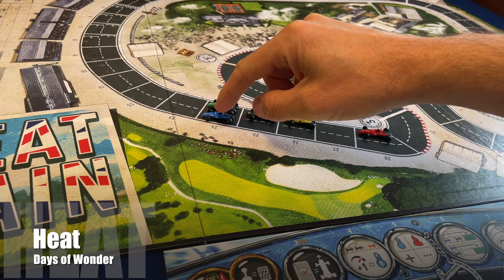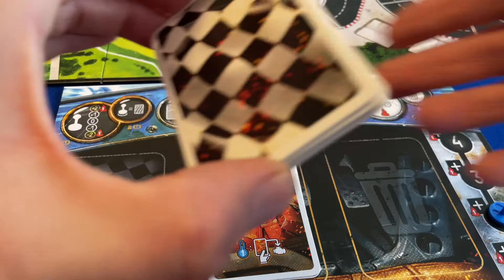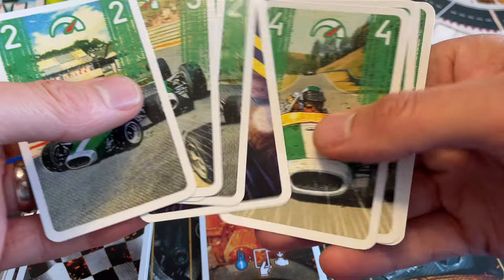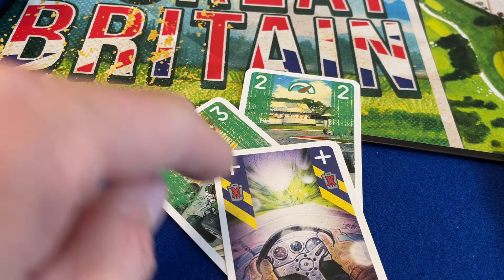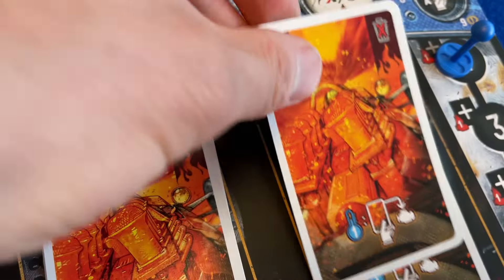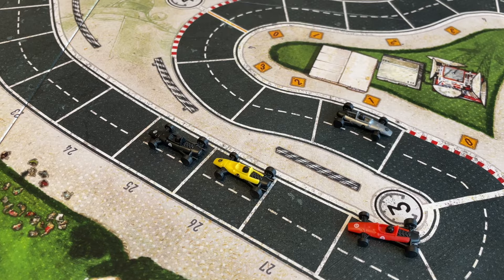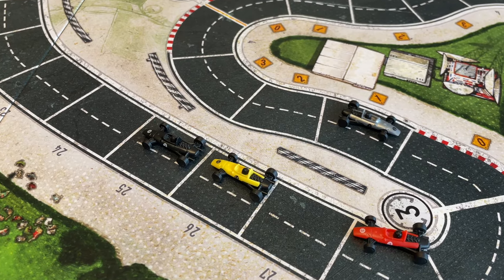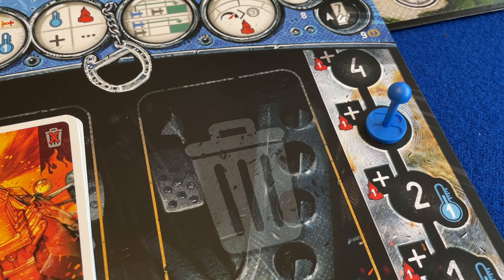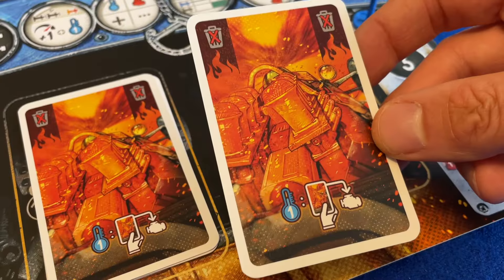Heat is a Formula 1 racing game powered by in-game deck construction and deconstruction. Each player has their own deck of cards and a separate pool of heat cards. Your deck contains numbered cards which dictate how far you can move on your turn, and there are also wild cards which move you forward an unpredictable amount. You can boost by drawing an additional card, but this adds heat cards to your deck on each turn, and heat cards clog up your deck, limiting your choices because they don't have a movement value on them. On your turn, you draw seven cards from the deck and select your gear – the chosen gear determines how many cards you can play from your hand.